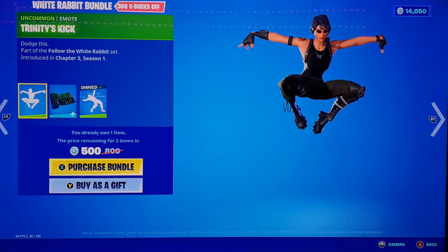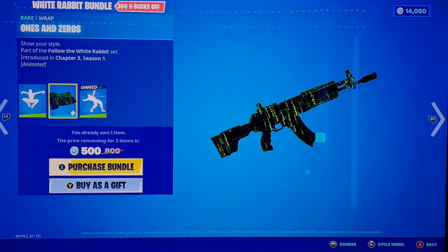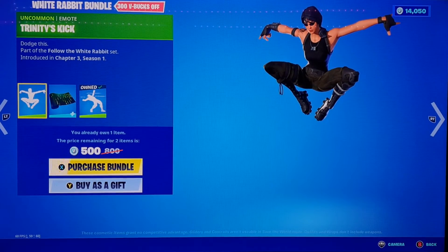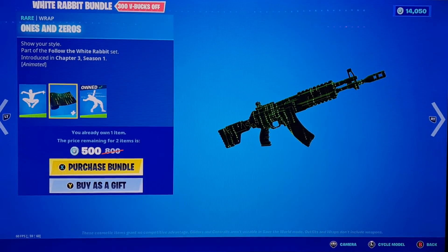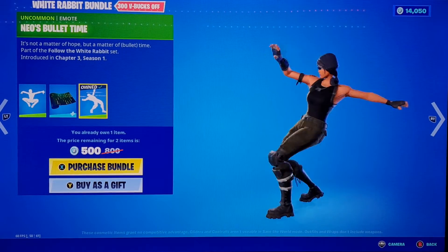We got the White Rabbit bundle, which is basically just three items — I don't think it's worth it. We got the Trinity Kick, Ones and Zeros are out, and then Neo's Bullet Time.